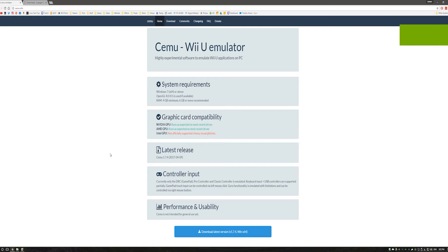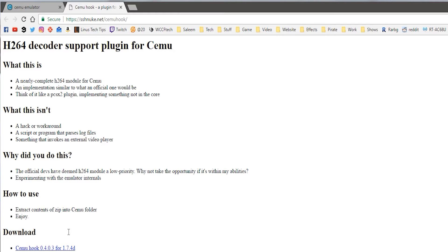First, download CEMU from the official website, and download the hook from its official website. Once you've extracted CEMU and put it on your desktop, drag the DLL into the CEMU folder — that's the hook. And you're done with that step.